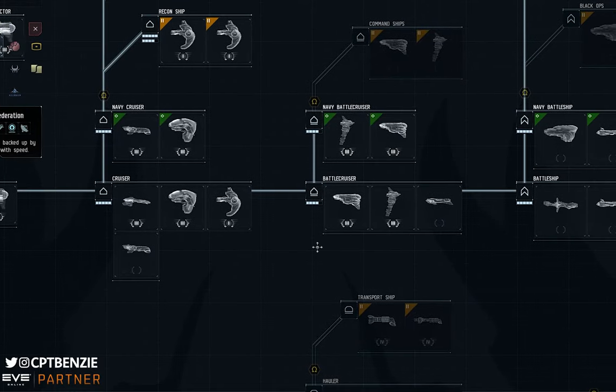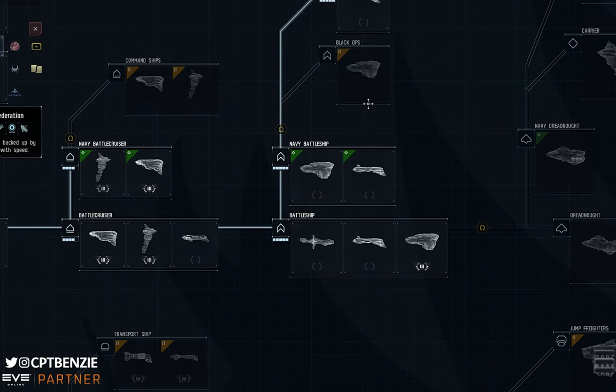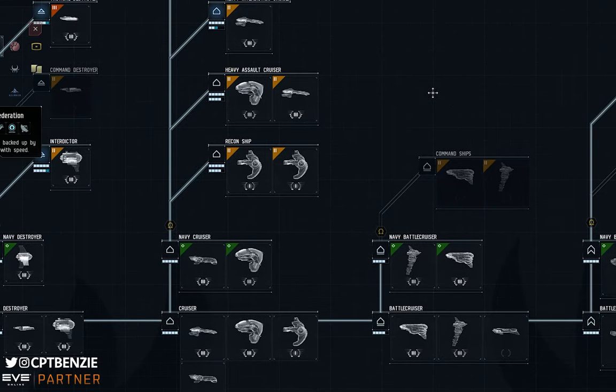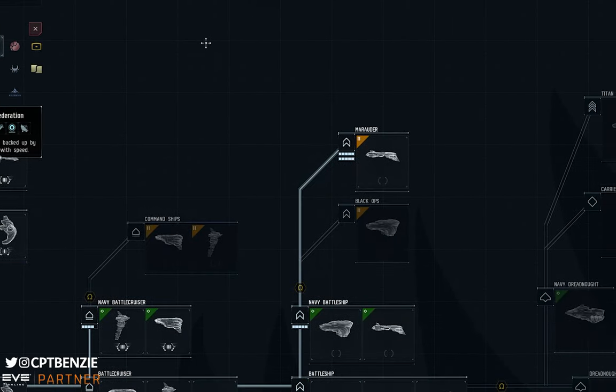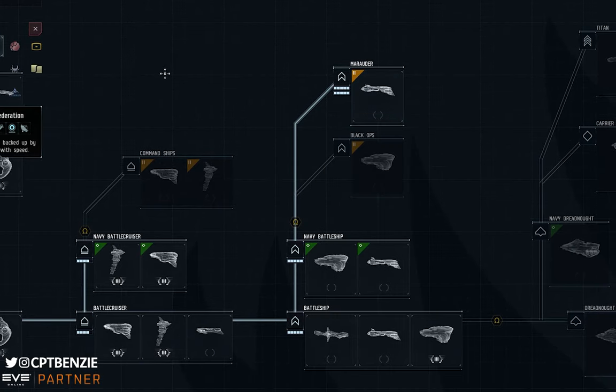Beyond that, things get more difficult on the battleship side. I don't know how a Dominix really does in wormholes — I have the skills but haven't tried it yet. The Kronos, as far as Marauders go, is the least popular for wormhole ratting — it's probably a good option but not as strong as others. So the overall progression could be: Myrmidon for C2s, then train toward a Proteus or Gila, then up to a Rattlesnake or Kronos.